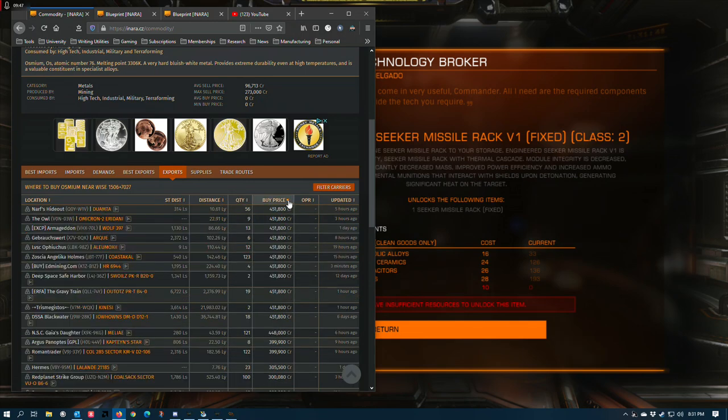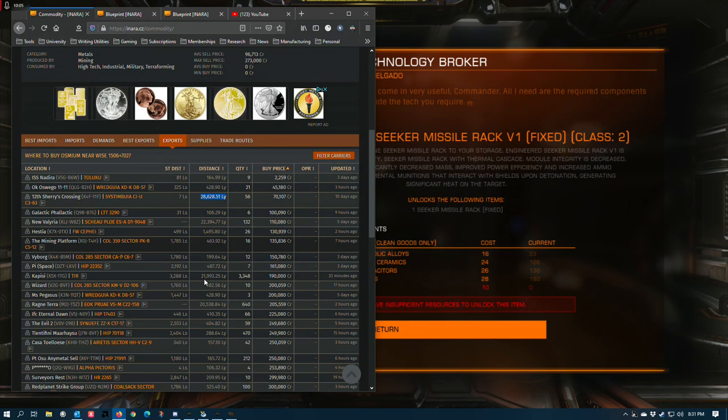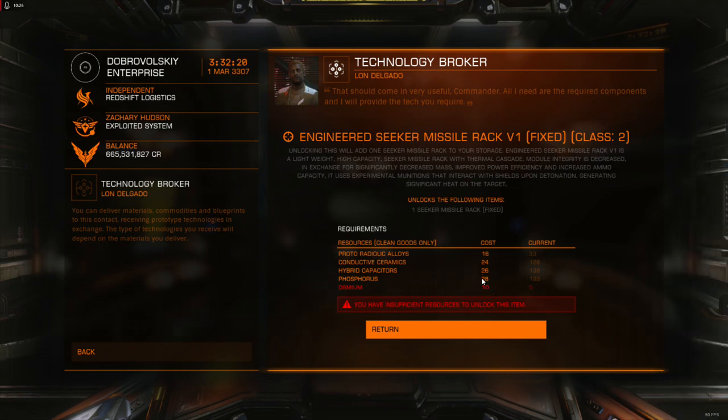You'll note the cheapest places to get this are sometimes very far away — like Colonia, which is way out there. Colonia is apparently the only known location in the bubble where you have an osmium hotspot, and it had to be manually put in by the devs, since normally raw metals don't have hotspots. Once you've got the materials, osmium can be picked up in about 15 minutes from a fleet carrier. If you have to pay max price — around 450,000 credits — you're looking at a little over four million credits to get all the osmium you need.